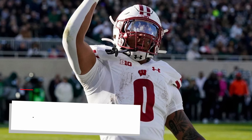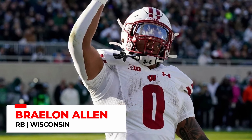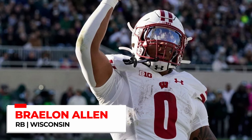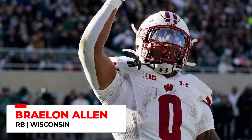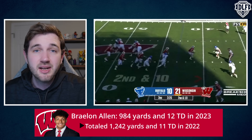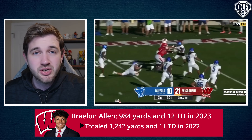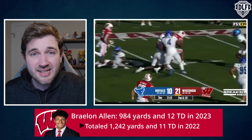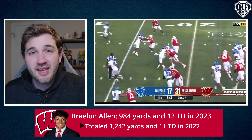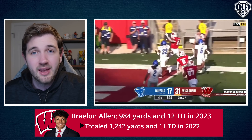Braylon Allen sitting here at 2.08 just feels like too much of a steal, too good of a value. It's absolutely possible in your rookie drafts for Braylon Allen to be the third running back off the board behind Trey Benson and Jonathan Brooks, but for me Braylon Allen is clearly my running back one. He's got great vision, really great lateral agility and footwork for his size. He's coming in at 6'1", 240 — and he is a lean 240. There is no dead weight on that man's body.